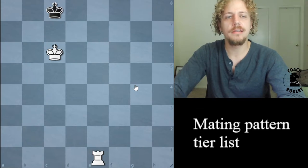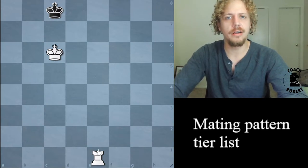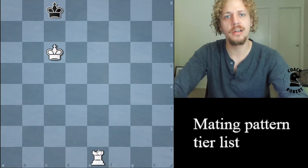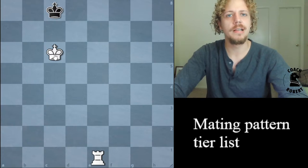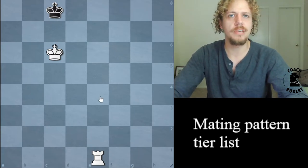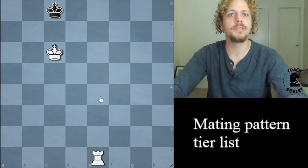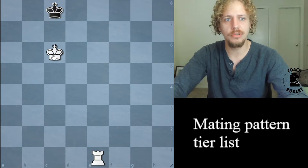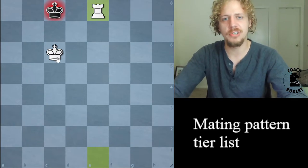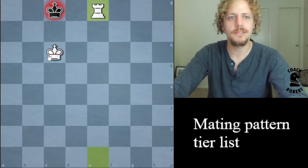This is called Rook Mate, or Box Mate — very creative. I put this into the second tier because if you have just a rook, it actually takes quite a bit of technique for a starting player to get their king stuck on the edge of the board, trapped by their own king. It's relatively difficult to do without getting stalemate, and without letting them run away back to the center. But if you know the technique, you can get this every single time. The checkmate is just like back rank mate — the king makes the barrier instead of Black's own pieces.